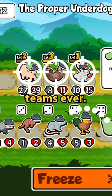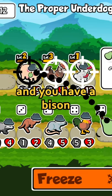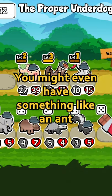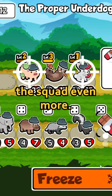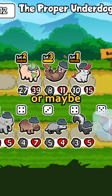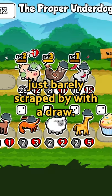Let's say you have one of the best teams ever. It's round 6 and you have a bison and maybe even a snake behind it. You might even have something like an ant or a turtle that helps out the squad even more. You enter your match and you lose — or maybe you just barely scraped by with a draw. But why?